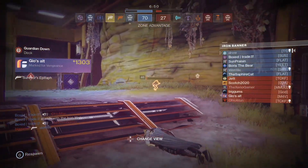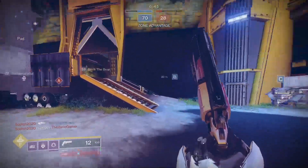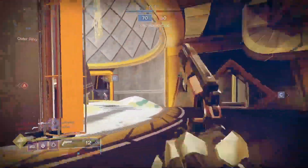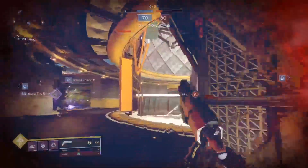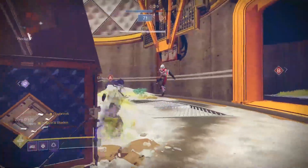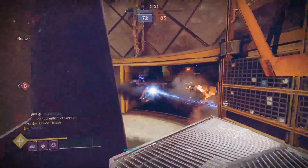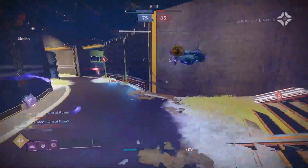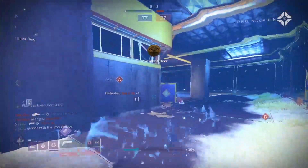I got a Survivor's Epitaph with Surplus and started noticing how strong the perk was. Even the stability and handling and reload speed on a 180 RPM hand cannon - which traditionally sees some of the lowest benefit from stability - was insanely noticeable with three stacks up the majority of the time. When I pair that with Felwinter's that also has Surplus, I essentially get max handling and Quickdraw on both weapons, increased reload, and stability throughout the entire match.